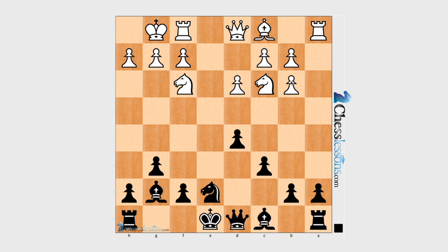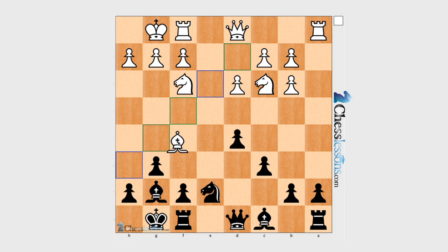Knight takes, pawn takes, now it's time to castle. This is another beginner's mistake — bishop g5. He's developing his bishop to an exposed territory. Still he's developing his pieces as if this position were open, and it's not open, it's actually closed. He's going to end up losing his bishops.